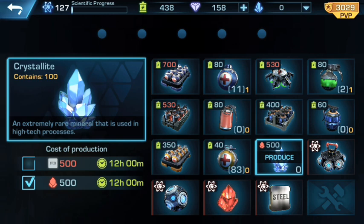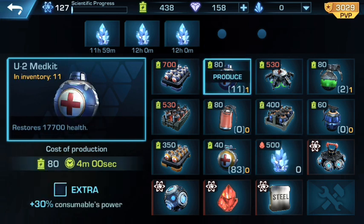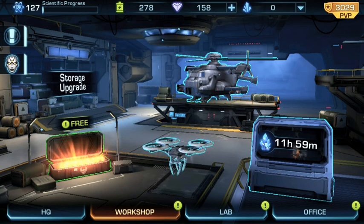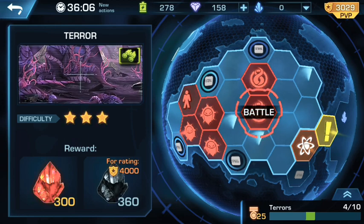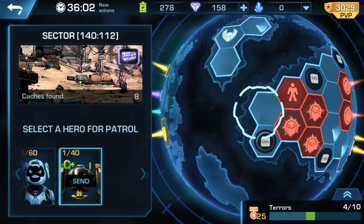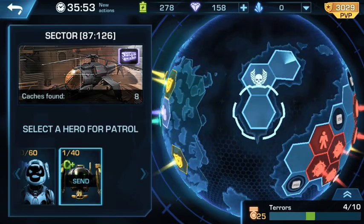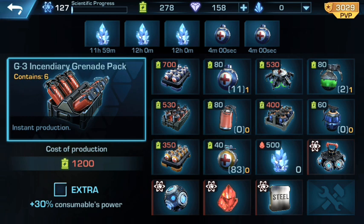I'm just doing executions for biofuel and that's it, because crystals are the most important thing right now. We haven't really had a chance to attack, and I was hoping some of these map stages would start dropping crystallite too, but that doesn't seem to be the case. So you have to sit there and produce it — we got three orders in for 300 crystallite, that's 36 hours total, which means I won't be able to use my manufacturing for anything else.